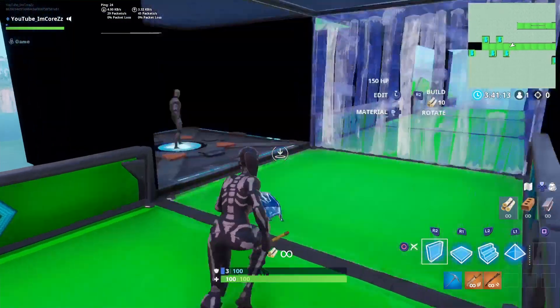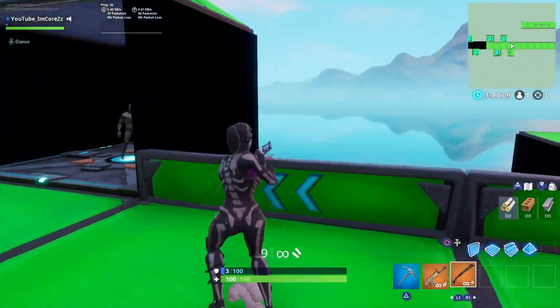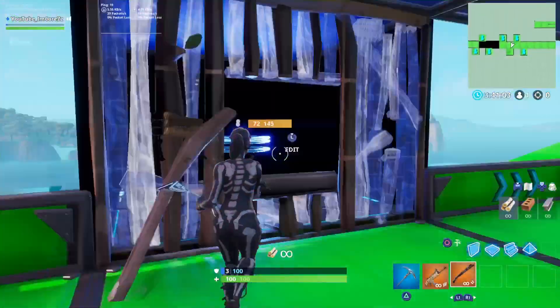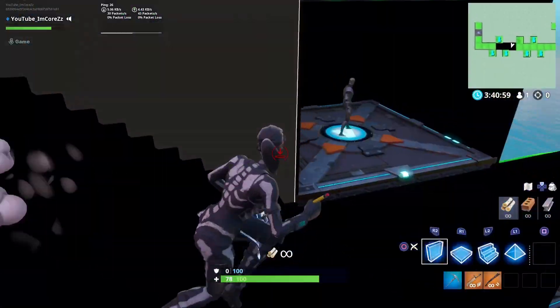For this one right here, you run up, put a wall, edit, shoot. Run up, put a wall, edit, shoot. Run up, put a wall and then you shoot — exactly the same over and over again. And with these on the stairs, just like that, very simple.